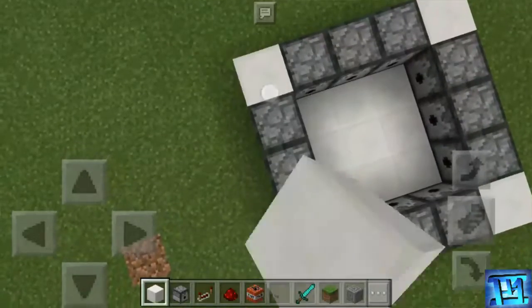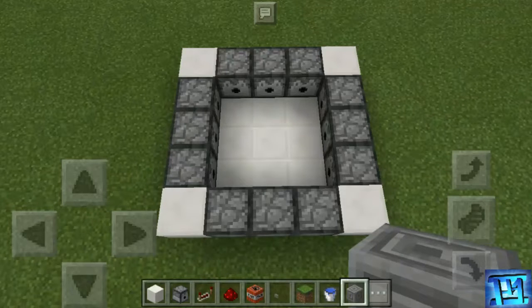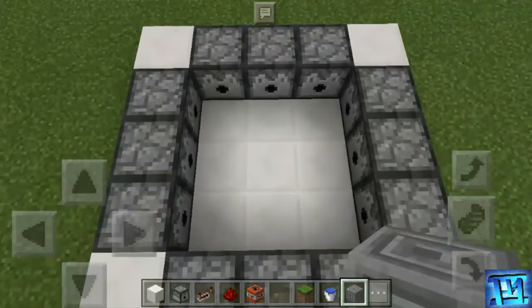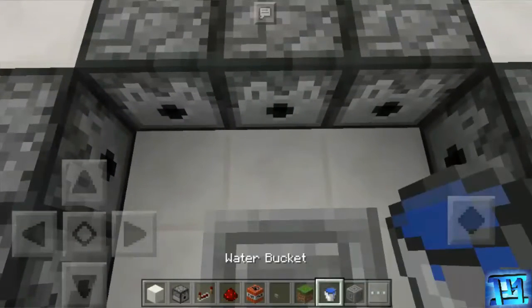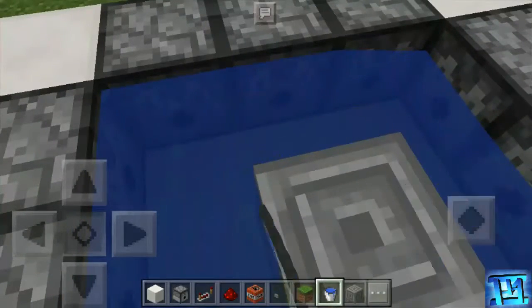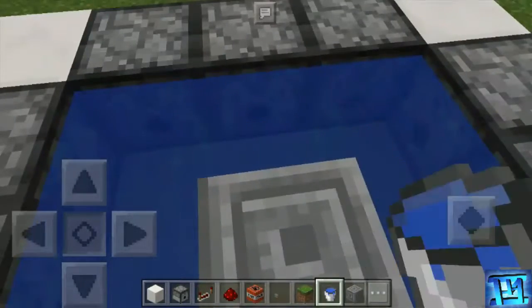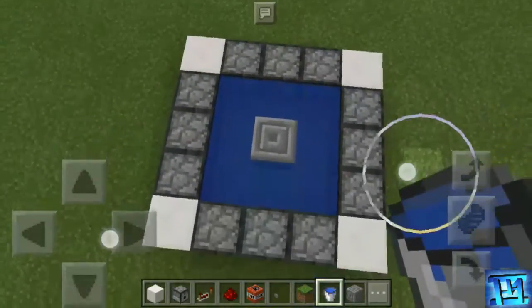Then you need any kind of block but I will choose chisel stone brick, and put it on the center where you have stood before. Then stand there, take a water bucket, and put the bucket on every dispenser.